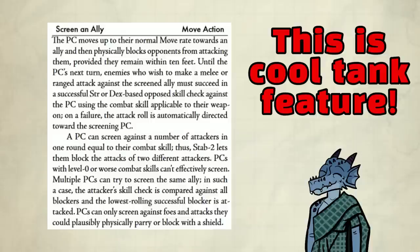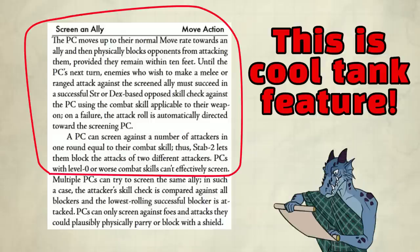Screen an ally — this is a tank feature. It costs a move action. The PC moves up to their move rate towards an ally and then physically blocks opponents from attacking them, provided they remain within 10 feet. Until the PC's next turn, enemies who wish to make a melee or ranged attack against the screened ally must succeed in an opposed strength or dex-based skill check against the PC using the combat skill applicable to their weapon. On a failure, the attack roll is automatically directed towards the screening PC. A PC can screen against a number of attackers in one round equal to their combat skill — thus Stab 2 lets them block the attacks of two different attackers.